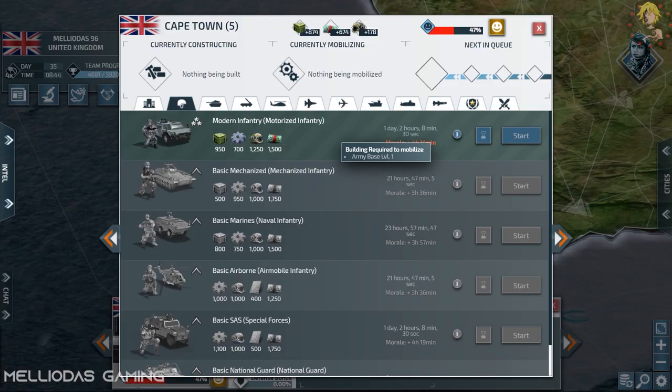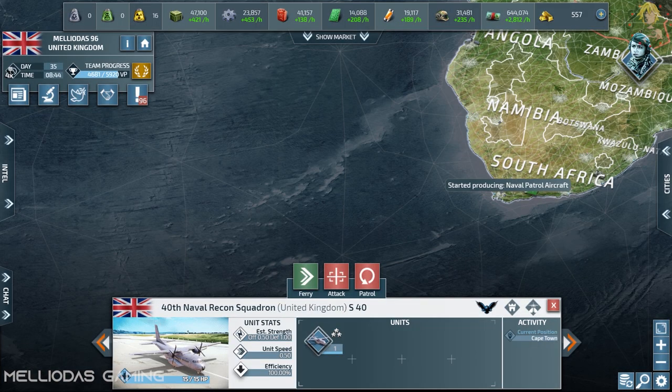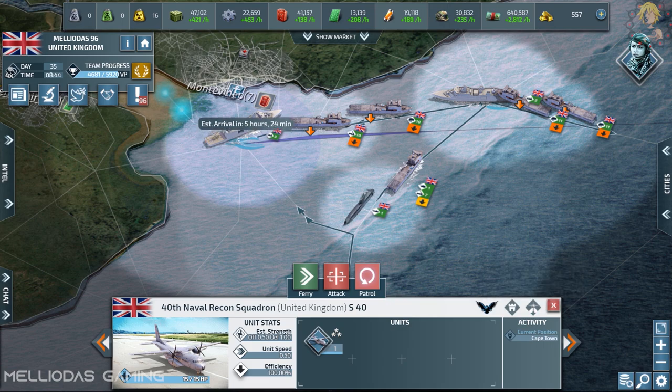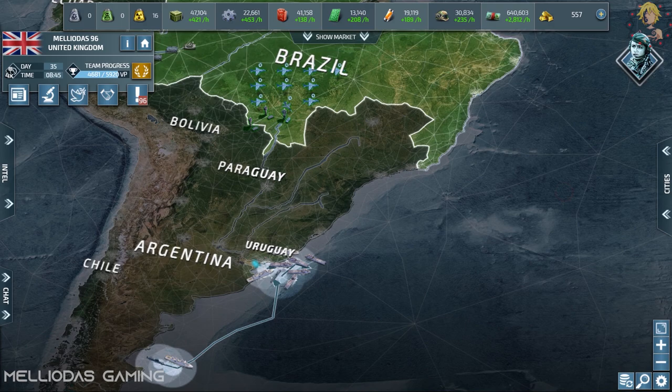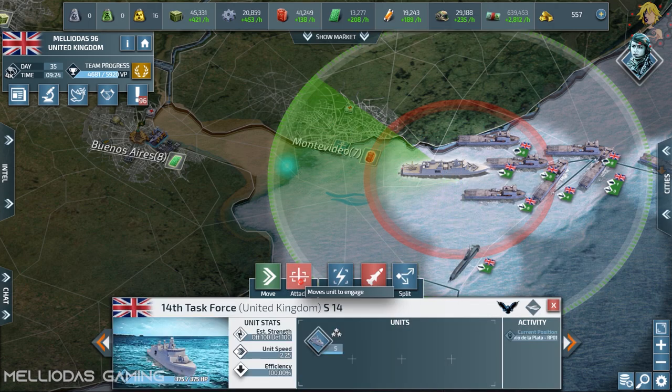Spain is already located in Brazil and is preparing himself to enter with his large air force and help me with Argentina. He has a lot of air force, to be honest — a lot. Now it's time to declare the war because my land troops are away and my cruisers are in position at range 100.